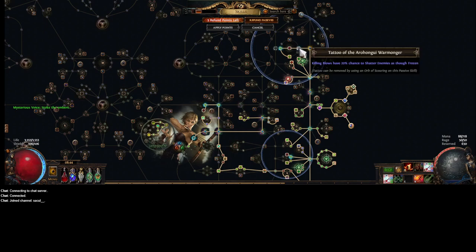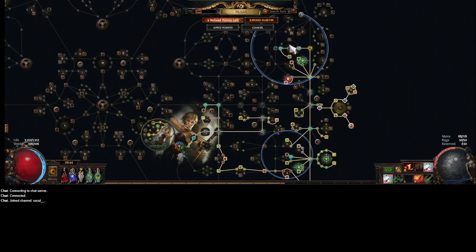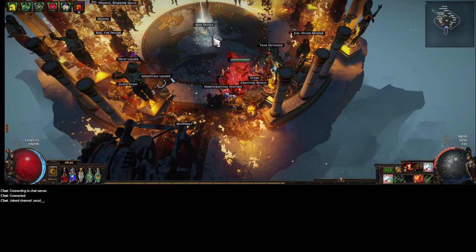The Hongui Warmonger shatter things work even with Secrets of Suffering, because it says 'as though frozen' without actually freezing — so that's kind of cool, but it doesn't really do much.